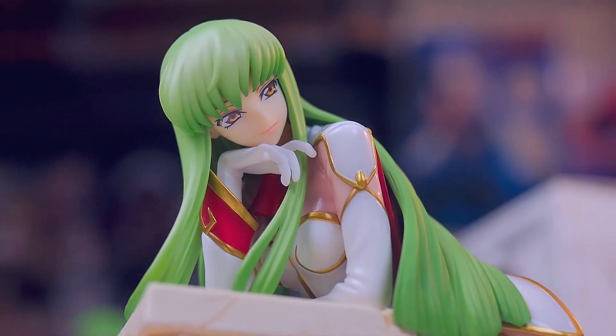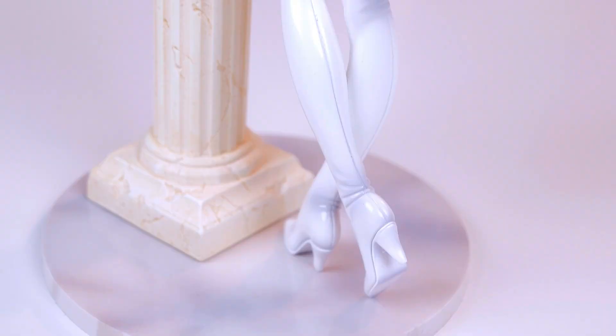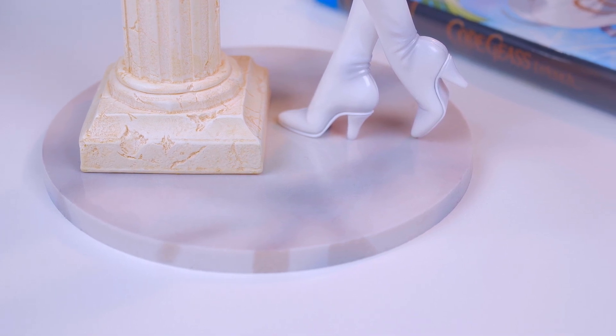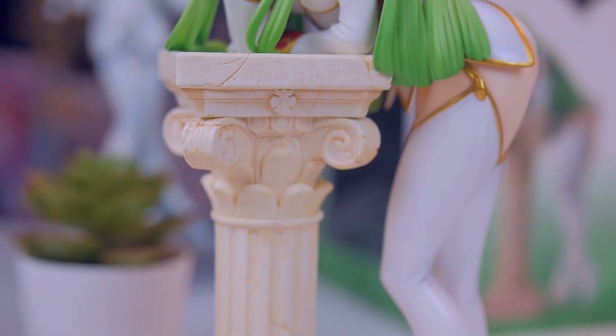So the figure itself: paint job is pretty solid and the pose is fantastic for many reasons. There is one particular big reason you probably already know — I'll mention it at least like three times — but fantastic view, man. The base itself is actually pretty simple; a lot of people might be a little bit disappointed by it. It's just a regular circular base, part of Megahouse's GEM series line which I believe are kind of simple figures to begin with. The base has a marble look to it. The stone pillar actually has a surprising amount of detail — you can see some cracks and a little bit of it deteriorating. Pretty cool.